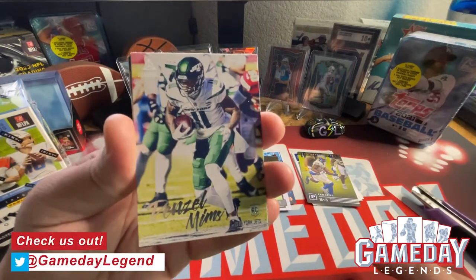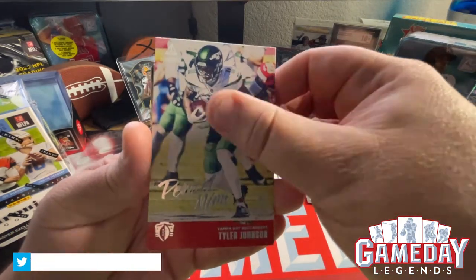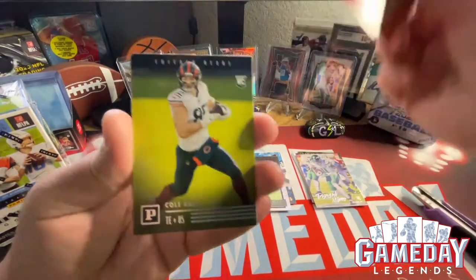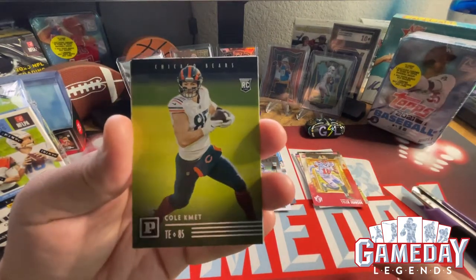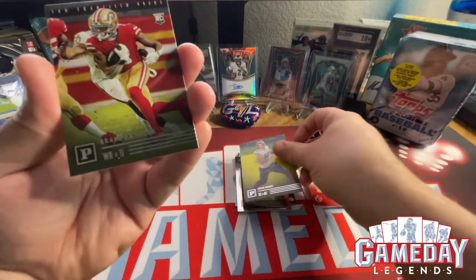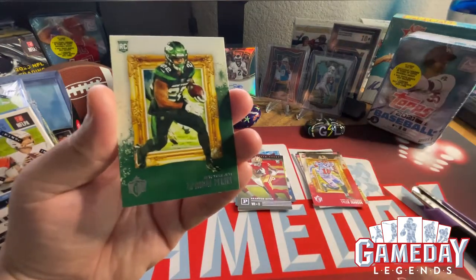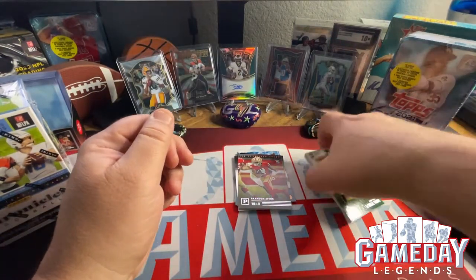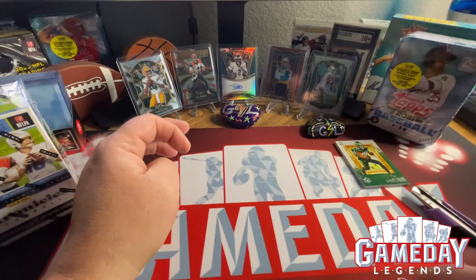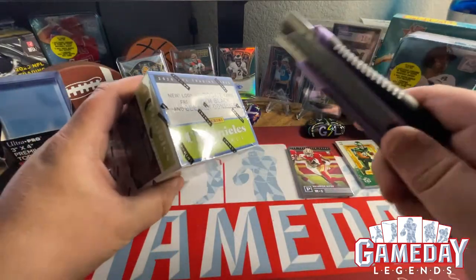We got Cam Akers on the Panini set, Denzel Mims in the Illuminance, Tyler Johnson for Gridiron Kings, and we got Coconut on the Panini set, and then we got Brandon Aiyuk — yes! And then Michael Piraro. Very cool value pack — definitely excited about that Justin Jefferson chrome and that Samuel 49er bronze parallel.